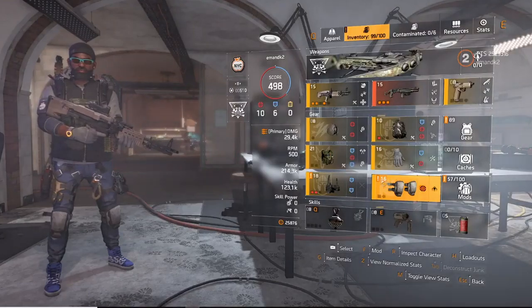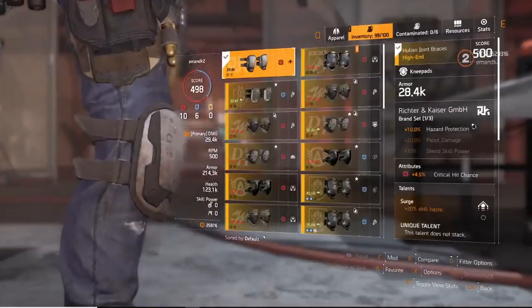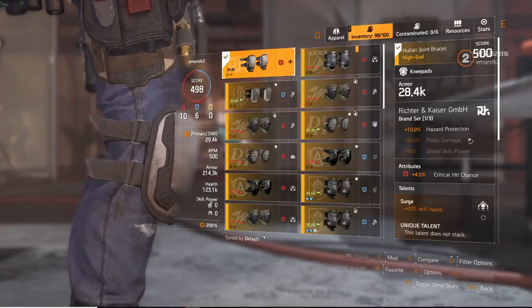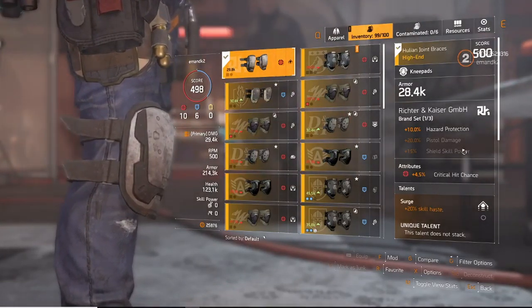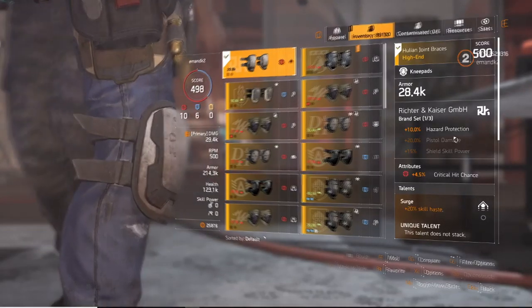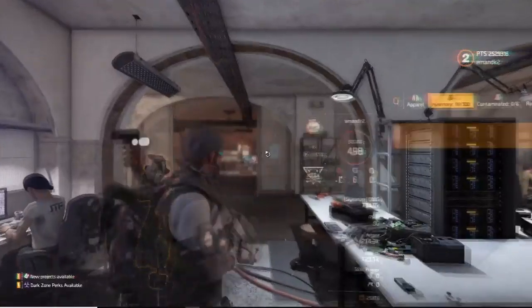So these are the Richer and Kaiser knee pads. I'm really excited to see these come into play, because I remember trying to build and having to think — this is going to limit me to try to get three of these items on, and then what am I going to do from there?